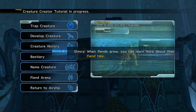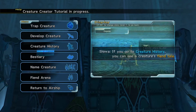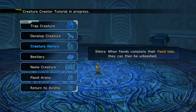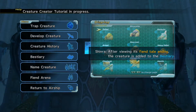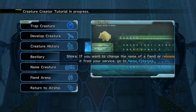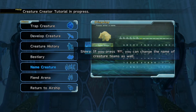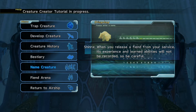There's a lot of stuff. Fiendtail — when fiends complete their fiendtail, they can be unleashed. You can see its secret fiendtail ending. After the fiendtail ending, the creature is added to the bestiary. So you have to develop it until... If you want to change the name of the fiend or release it from service, go to name creature. When you release the fiend, its experience and learned abilities will not be recorded, so be careful. Well, that's dumb.